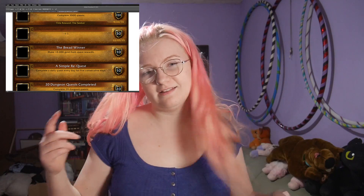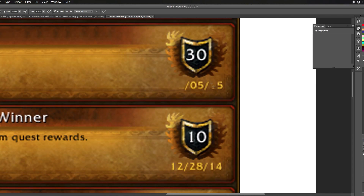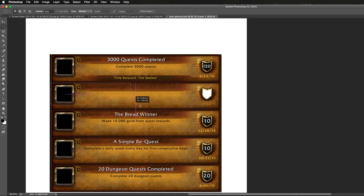Be aware of the light and dark areas when you're cloning, so it all matches. You can use the smudge tool a bit to help blend it all together. That's when I realised - I've done this once, I don't need to do it again!